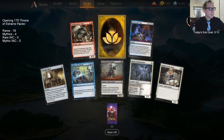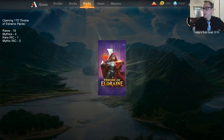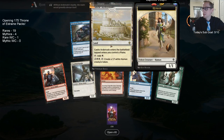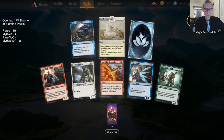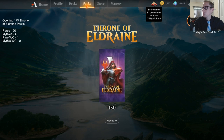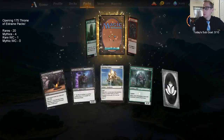We got a rare wildcard — I'd much rather have a mythic. Castle Ardenvale — let's go castle! Since we've started we've gotten roughly five rare wildcards and one mythic wildcard from these packs. Need more mythics.